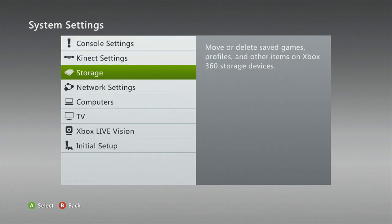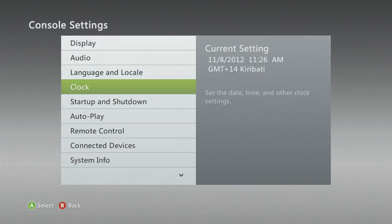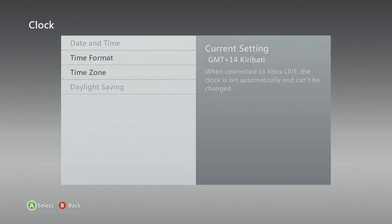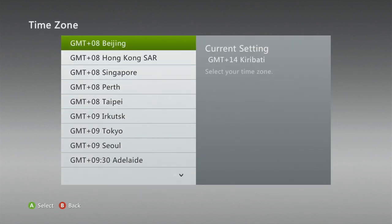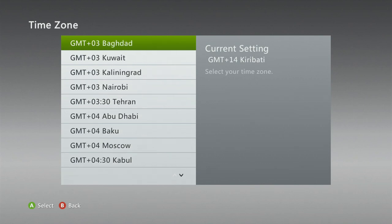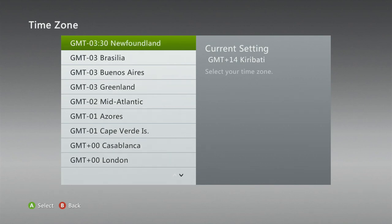So what you want to do is go to your console settings, go down to clock, and change your time zone to something ahead of you. In my case, I just changed mine to plus 14 Kiribati. That worked fine for me — what you do is you change your time zone.